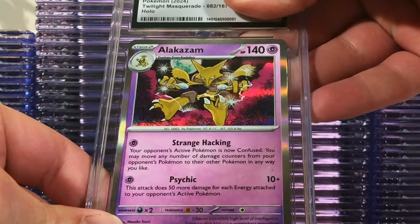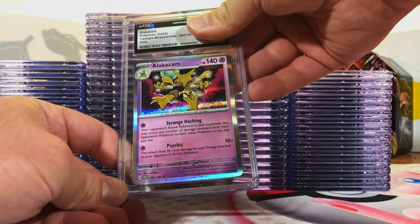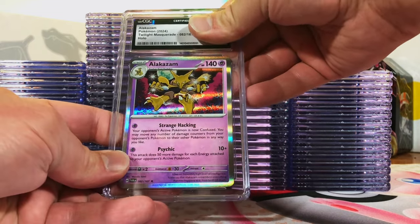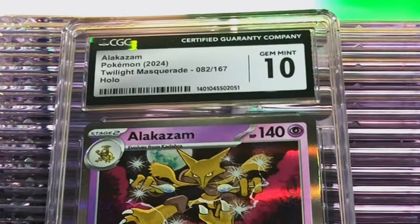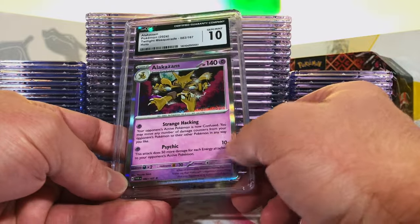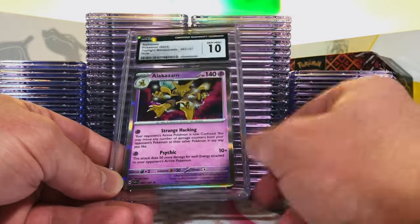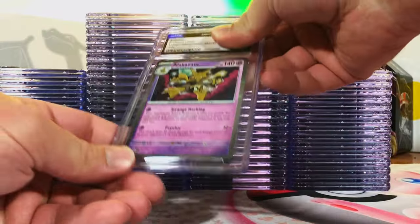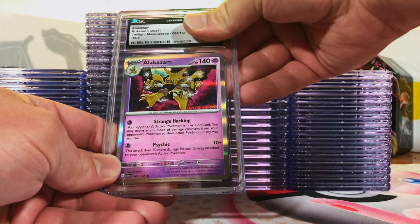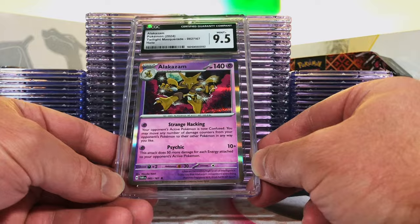We're starting off with an Alakazam Holo from Twilight Masquerade — one of my favorites from that set. I'm going to guess a nine to start off, or we can go with a Gem Mint 10. Right off the bat, Gem Mint 10! I've gotten so many tens of this guy and CGC's giving us the goods. And we have another Alakazam — I think this one's a nine. It's a 9.5, went up a little. I'll take that.